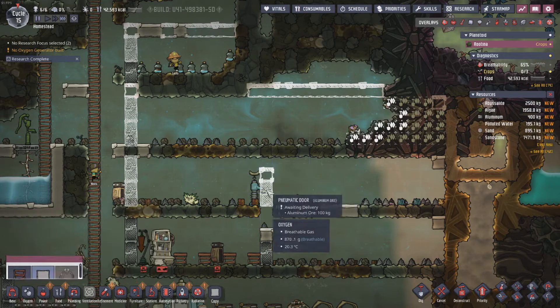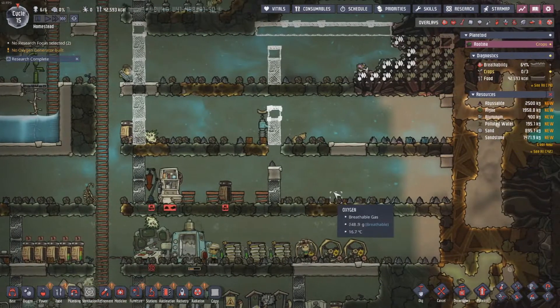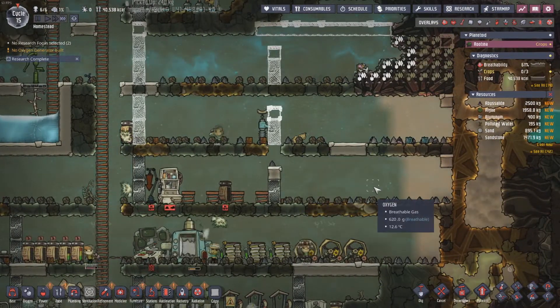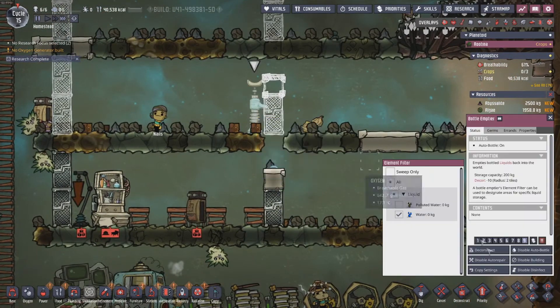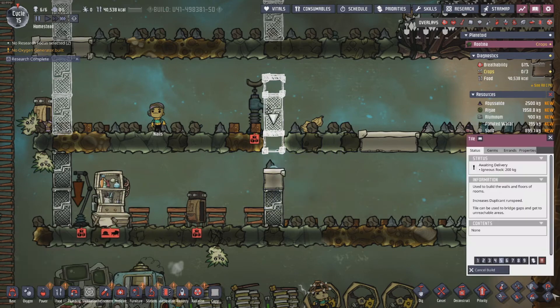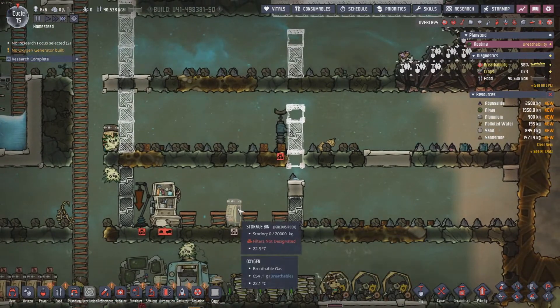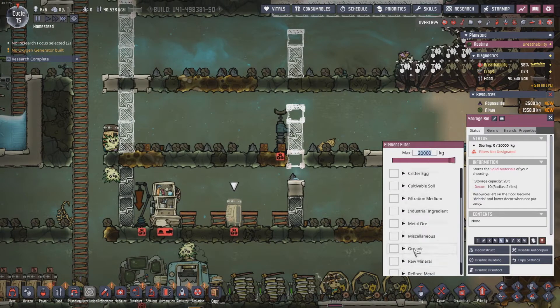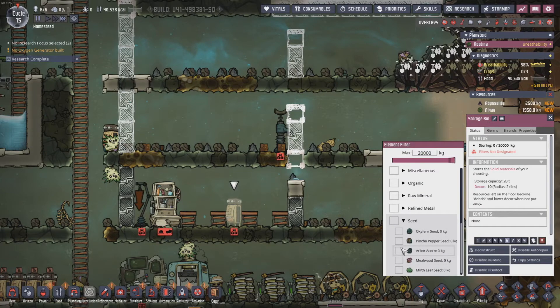I also want to get these set up - we're gonna be rolling some serious pip branching. There we go, now we've got 37 grams of water just chilling there and that's enough, we don't need any more. All we need here is a tile. I want just seeds at high priority - I want arbor acorns.